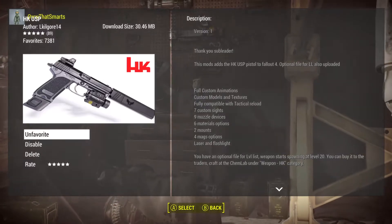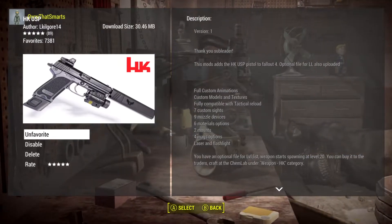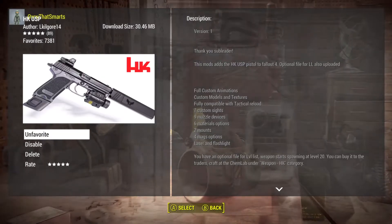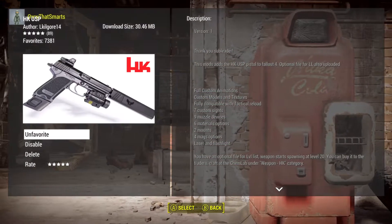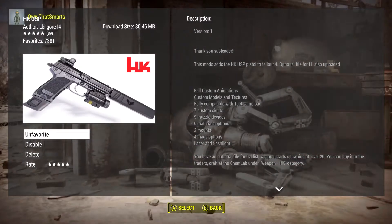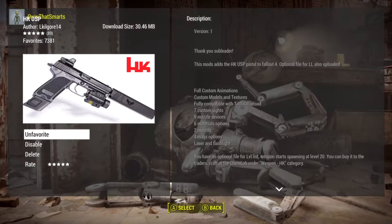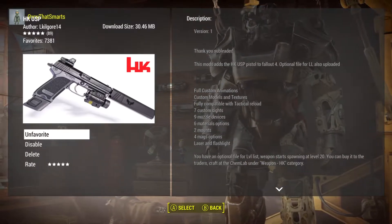So I'm going to say ported by l_kilgore_14. It's about 31 megabytes — there's only this one picture, that's okay. This is a fun little weapon. There is an optional file for the leveled list; I haven't been using it. I just wanted my character to have this gun, and it's a very good weapon.